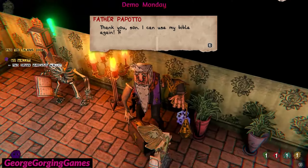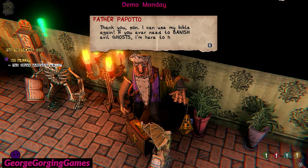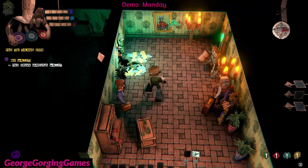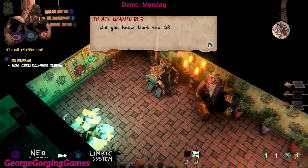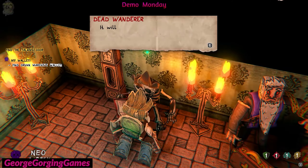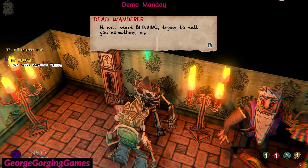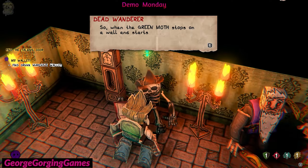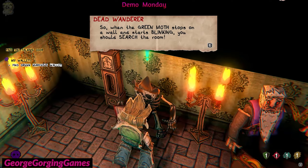'Thank you, son. I can use my bible again. If you ever need to banish evil ghosts, I'm here to help.' Did you know that the green moth is a kind of radar? When it stops on a wall it makes a sound — it will start blinking to tell you something important is hidden in that room. So when the green moth stops on a wall and starts blinking, you should search the room.